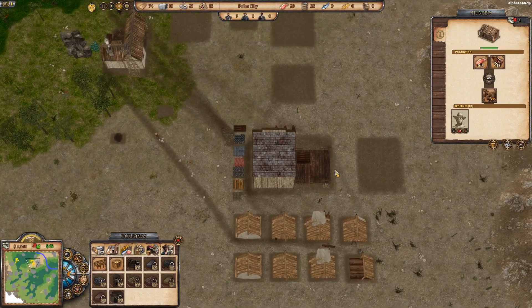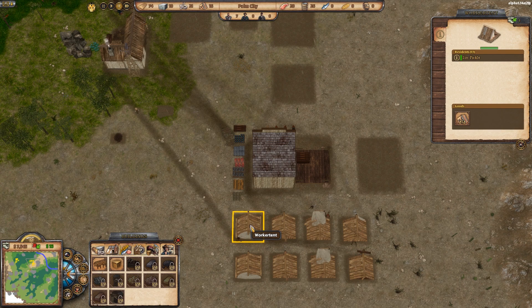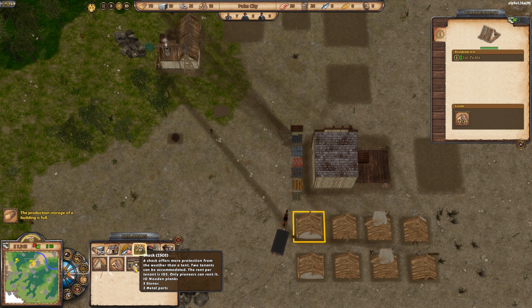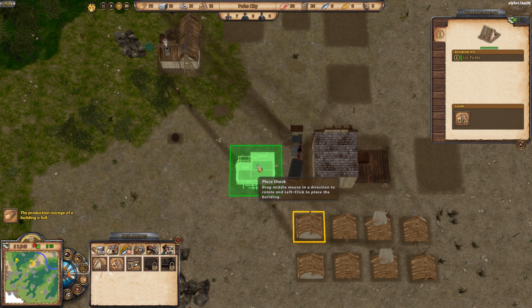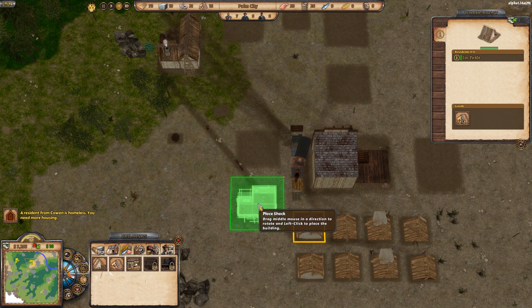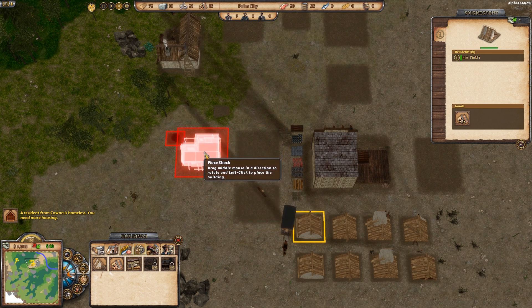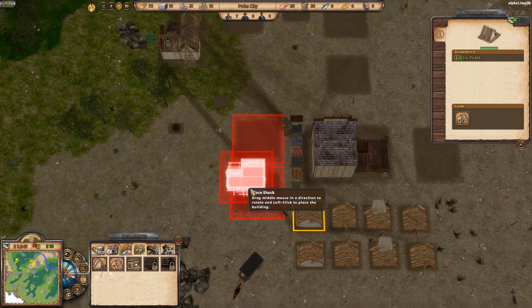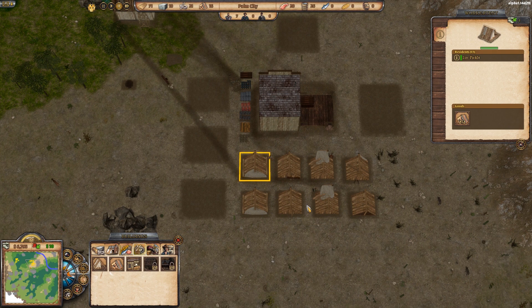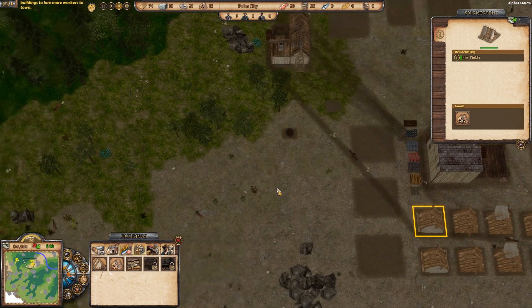These guys are going to build — they're in good shape for building. I didn't lose anybody, I had done really well. I would like to see this upgrade. There's some way to just upgrade to the next level house, that would be really nice. I do have a shack now — the shack allows for two tenants instead of one. It would be really nice for those to auto-upgrade those little shanty houses. Let's put a third one here and then we can start getting rid of some of our tent city.